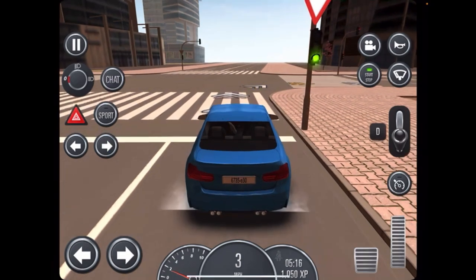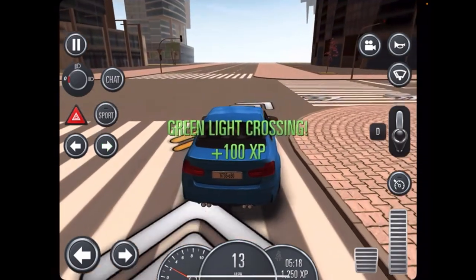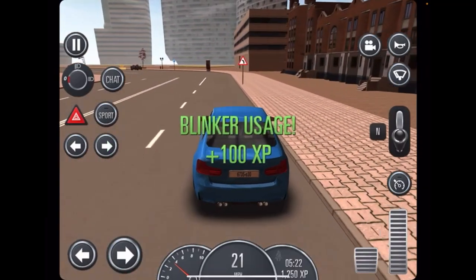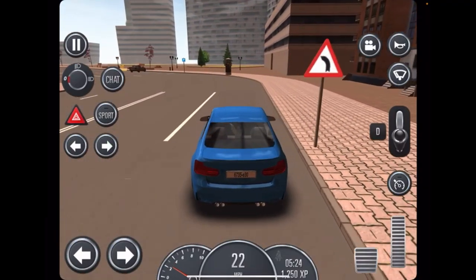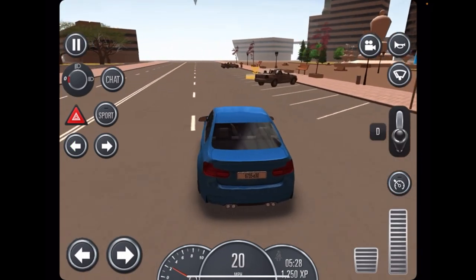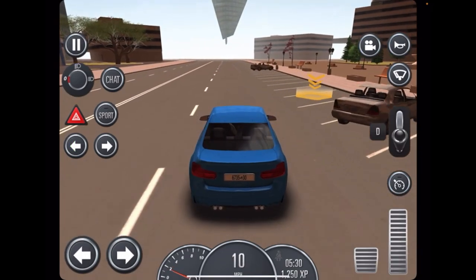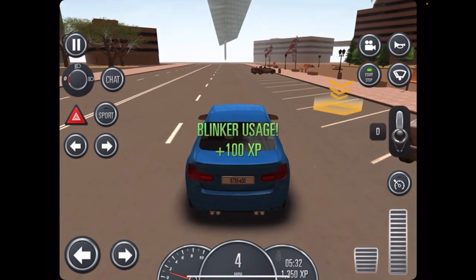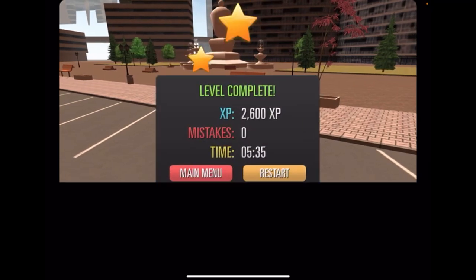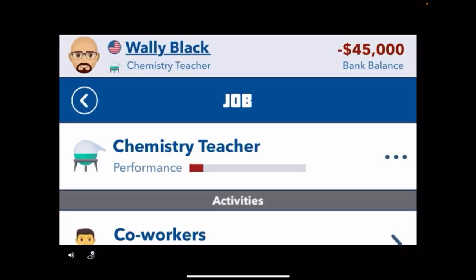Alright, it's green, so we can now drive past. Still got the blinkers on and I believe this is a turning — I'll just put it on just in case. We used the blinkers, we passed between the lines, and we did it.